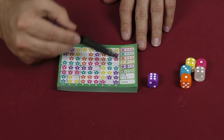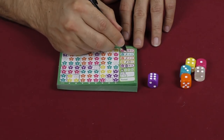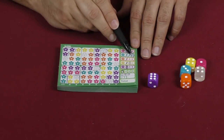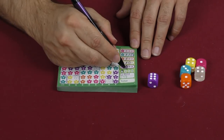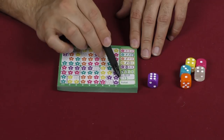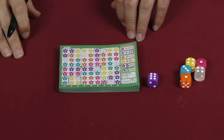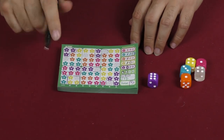Once someone completes all four beds or has marked off three of the colors, the game is over and we figure out our scores. So for example: two points here, four there is six, another six is twelve, completed two beds so that's 16, 17, 18, 19 — never used my reroll so that's 20. But then I'm losing five for the unhappy customers for a score of 15. That's basically how the game works.